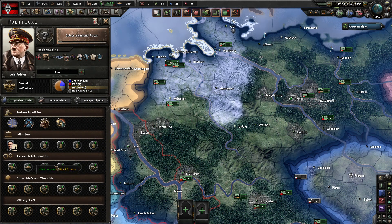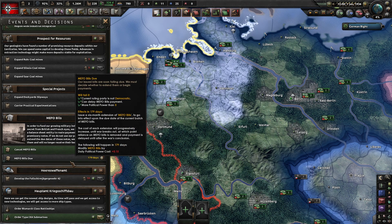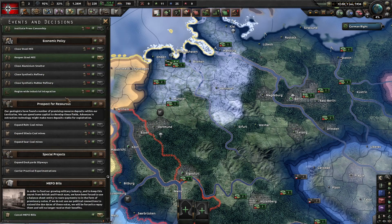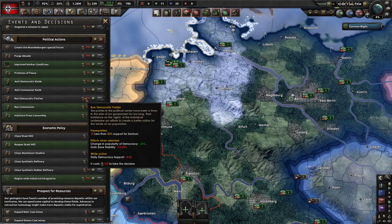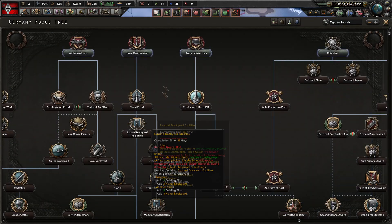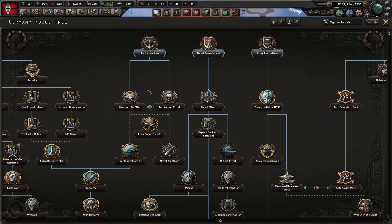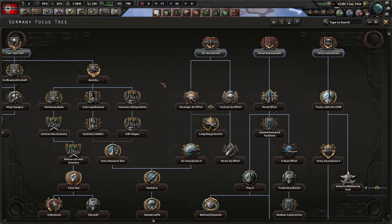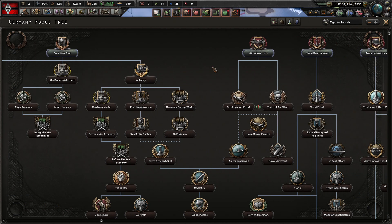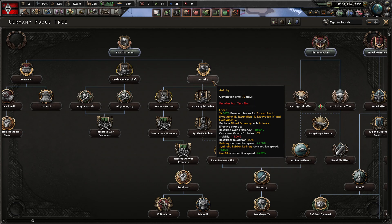To reflect this we've also implemented additional mechanics. The Four Year Plan builds have been revamped, and we've given additional resource production options. This is historical, showing how Germany tried to improve its resource and industrial output. When you go through a focus tree that grants additional buildings and slots, you'll need to do a decision that costs two civilian factories to build — quicker than doing it yourself but still takes some time.